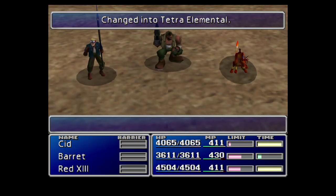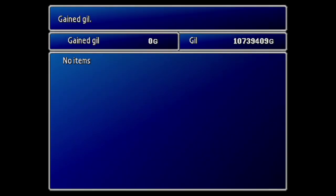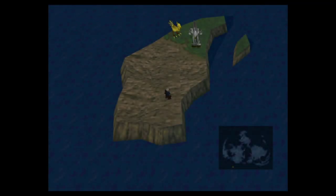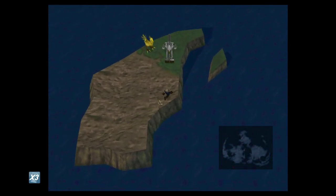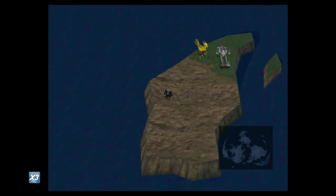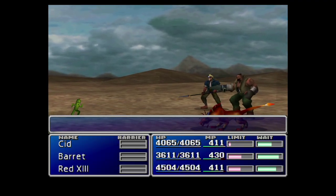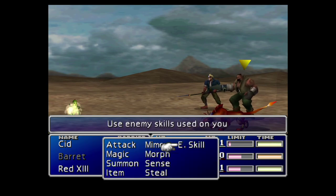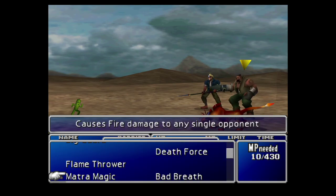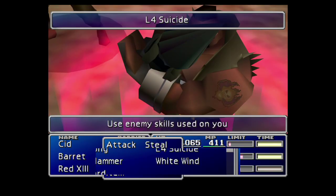And there we have it. By morphing the Cactuar, you get the Tetra Elemental accessory guaranteed. The simple process is: you encounter one in battle, you cast Level 4 Suicide twice. If you only cast it once, there's a good chance Morph isn't going to work — unless you're using Yuffie's Conformer weapon, since that doesn't do any less damage. You might not even have to do Level 4 Suicide in that case.